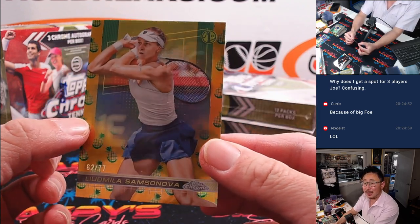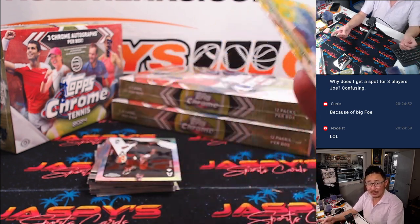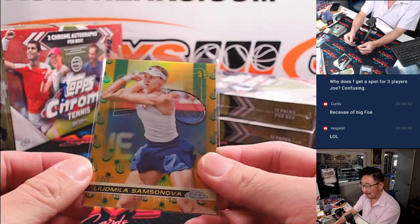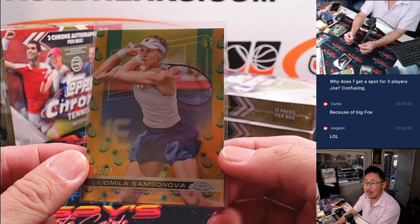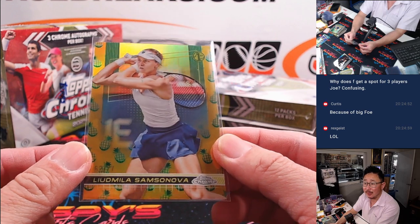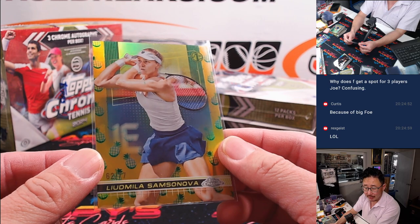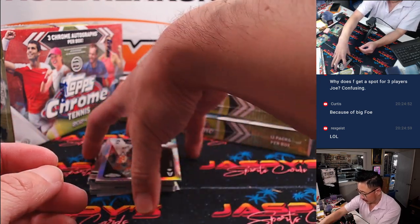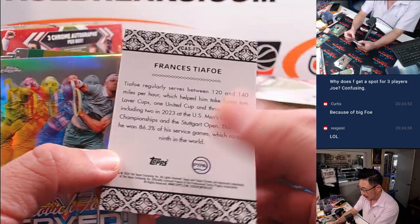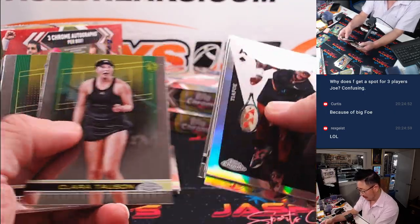Curtis, does pineapples have anything to do with tennis? Am I missing something? Is Topps just trying to be goofy with the pineapple parallel? But Ludmilla will go to Kevin in the letter L. And there he is, Francis Tiafoe. I like the Yonex sponsorship on Francis Tiafoe.